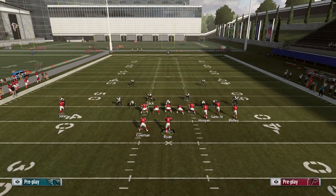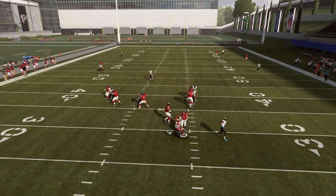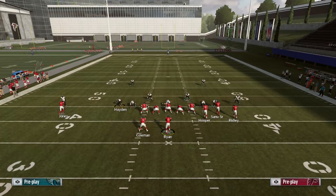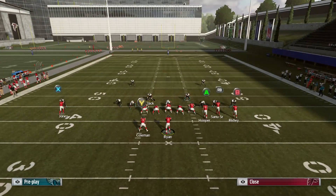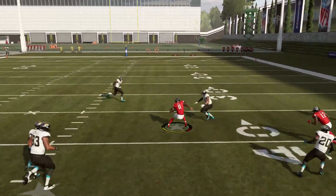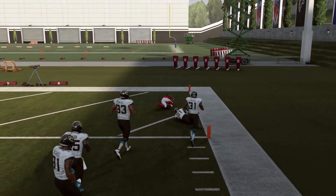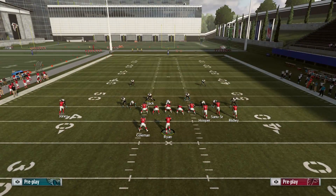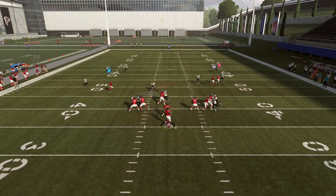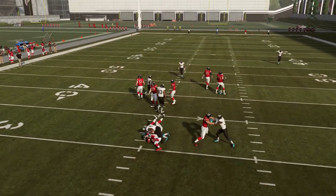I'm gonna max protect, and that's literally the only way to block this — and it's not even gonna be consistent, but it's gonna hold up. Maybe once every seven or eight times the blitz is gonna come in, but for the most part this will block it. All you have to do is max protect and slide to the right. That's what you want to do from Bunch — max protect and slide right. You're gonna see the tight end go backwards, and that's what picks up the contain and gives you time in the pocket. As you can tell, I had all day in the pocket.